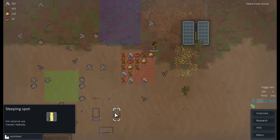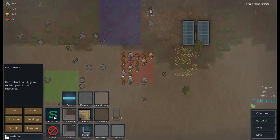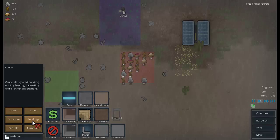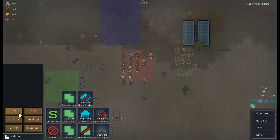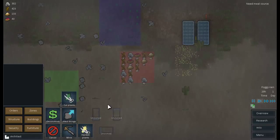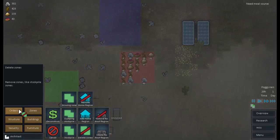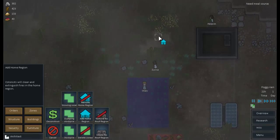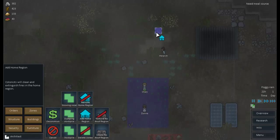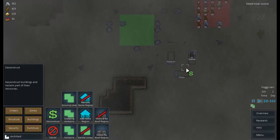Architect. We need to delete these — get those gone. Can I cancel? No. Security, buildings, zones, delete zones. Can I delete these? No. Mine, harvest plants, haul things. Ah crap, how do I get rid of these? I forgot. Add home region — this here is going to be home. Let's not build a home yet. Deconstruct! Haha, I feel smart.